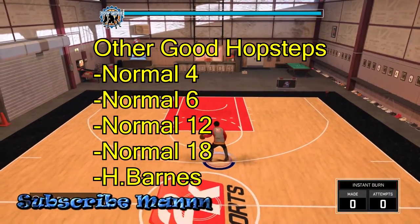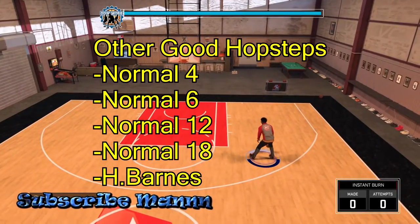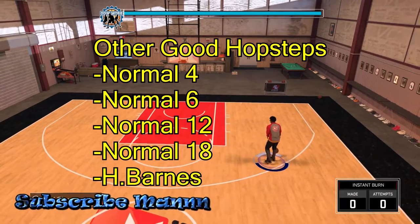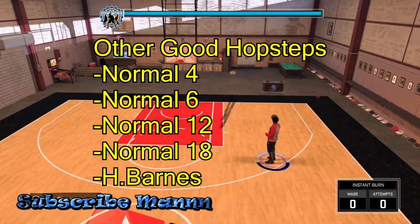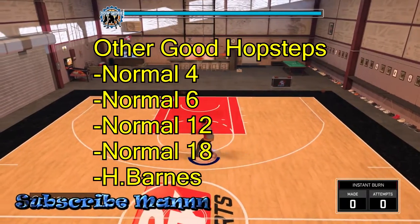Look at that — you get a lot of separation with this. But in my opinion, my number one that I'm liking the most would be Isaiah Kennedy. But all three of these, you can get it done with all three. And some of these other hop steps — they were good, but they didn't get you any space and you pretty much stayed in the same spot. It's a lot of crap hop steps on this game. A lot of crap. I went through all of them for y'all.